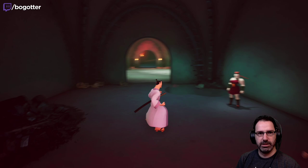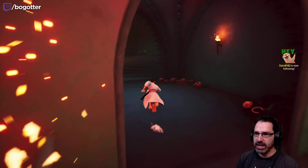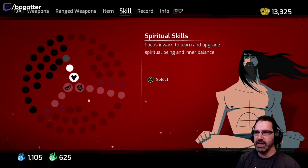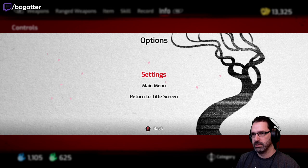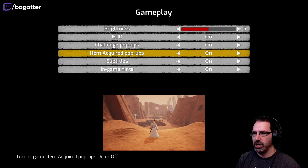Darrow says this notification of crate items could have been transparent or somewhat smaller. Hey Darrow, thanks for following. When I collect an item, is it too big on the screen? I wonder if there's any settings for that. Let's look. Not gonna be in video. Gameplay — item acquired pop-ups, you can turn those off if you don't want them. So there is at least something you can do about it.